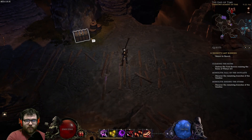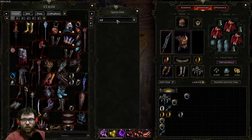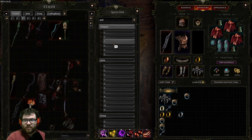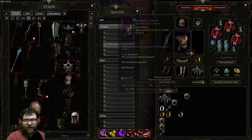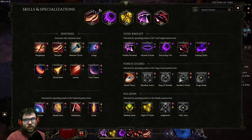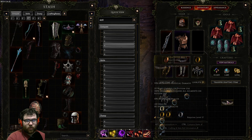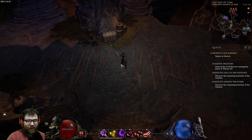One thing you can do is use the Thorn Slinger belt, which gives plus one to physical skills, giving a plus one to Warpath. The problem is bleed lags my computer, but if you can run it, you can take the extra Warpath point and put it into two points into Quicksilver Wind, making you much quicker. Movement speed is kind of nice with this build, so that's my advice for Warpath levels.